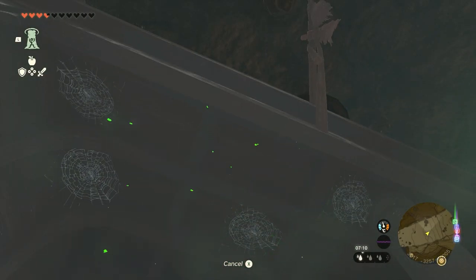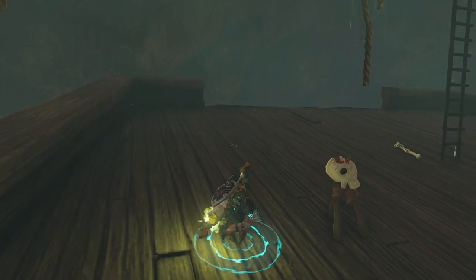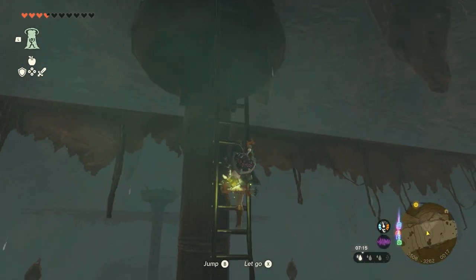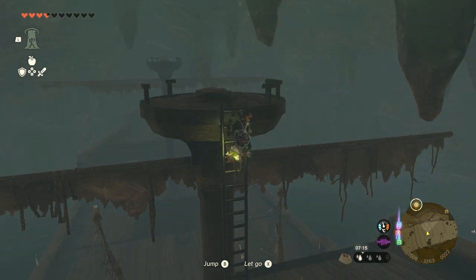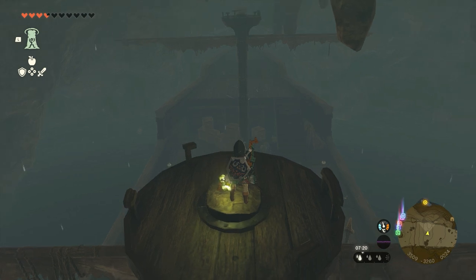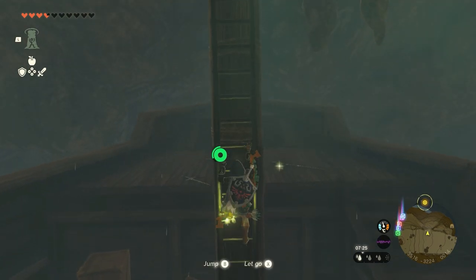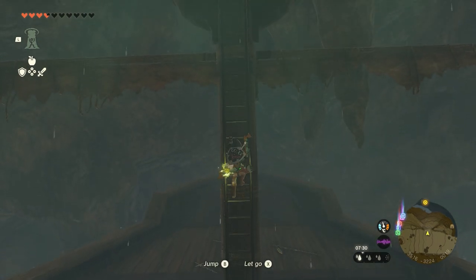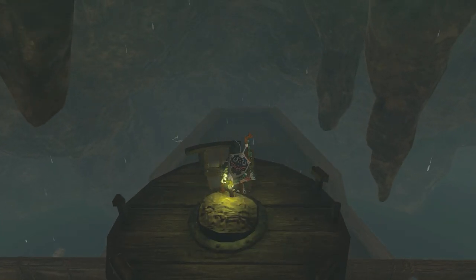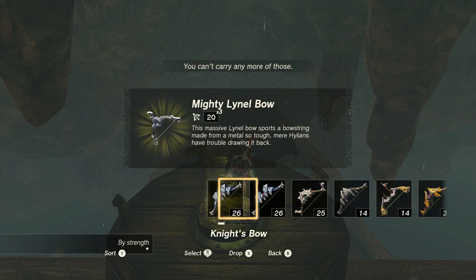Here is your Ascend option to go up, because we need to go up on one of the poles. One of the poles on the ship has a treasure chest with the Mighty Lynel Bow x3. It's not on this side - other side - so let's paraglide to the other side. Just climb up, open the treasure chest, and there you got a Mighty Lynel Bow x3 with a strength of 20.